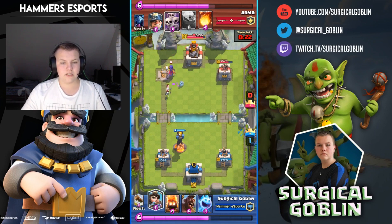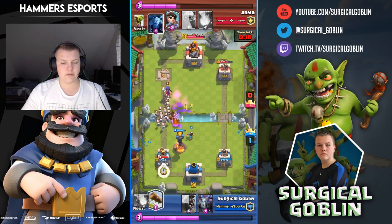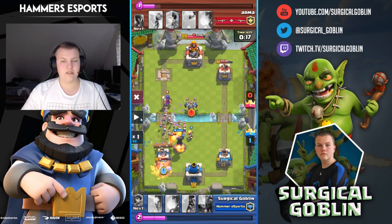He has a witch there so I drop princess and then ice spirit. Here's really important — he drops his miner in the same spot again. I drop my ice spirit there and wait until it almost gets unfrozen, then drop my fire spirit. That's a tip: if you see your opponent placing the miner at the same spot every time, you can predict it and negate any damage.